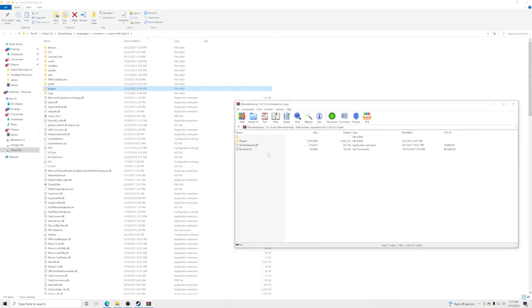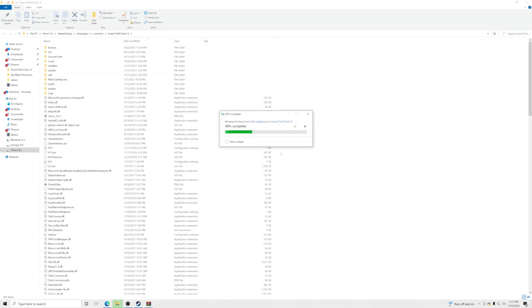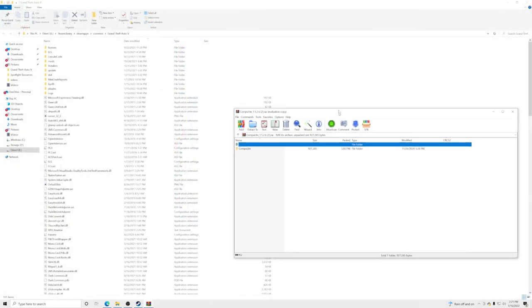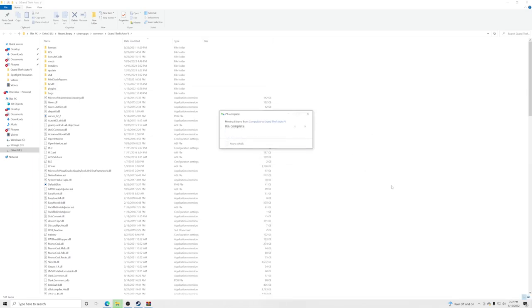Make sure you're not hovered over anything else in your GTA5 directory — just drag and drop the plugins folder from Ultimate Backup and click Replace Files in the Destination. Then open Computer Light — again, the RageNativeUI inside is out of date at 12/17/2021, so ignore it. Just take the plugins folder, drag and drop it into your GTA5 main directory, and replace the files.